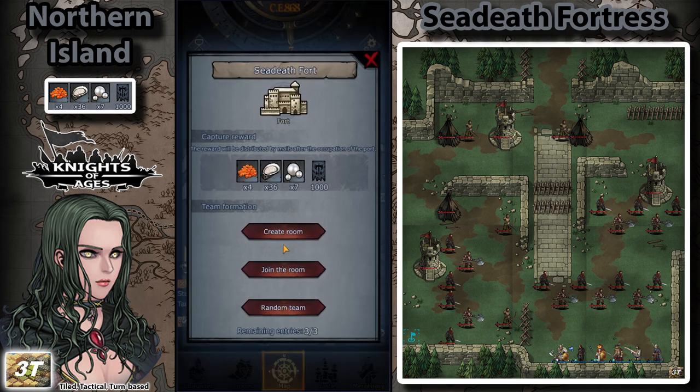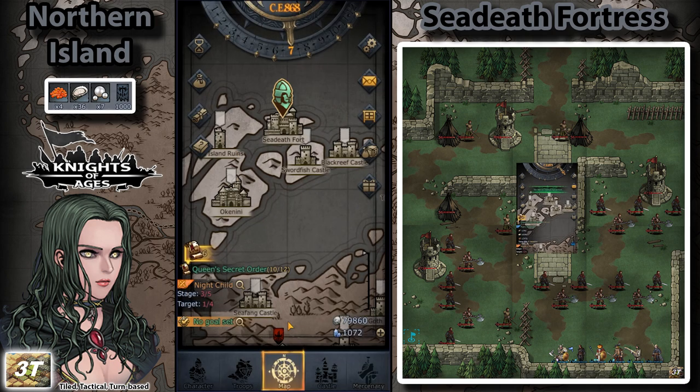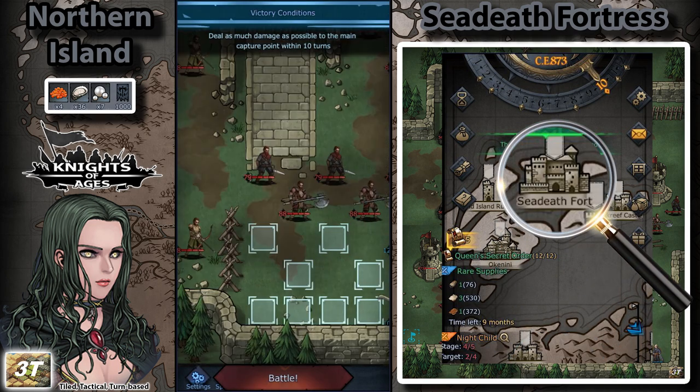The Sea Death Fortress in the Northern Island is the next fortress that low-level players can easily conquer. It is located above Okinini Castle, way up in the northern island where the Goths are located.